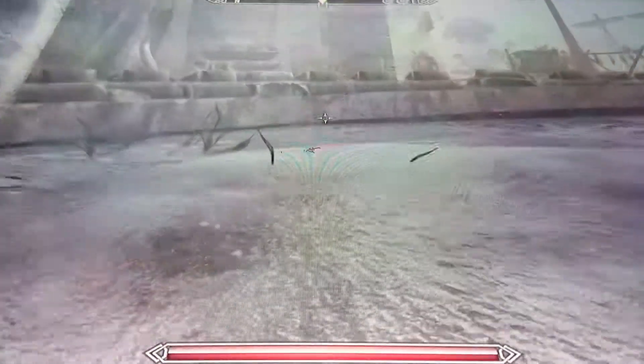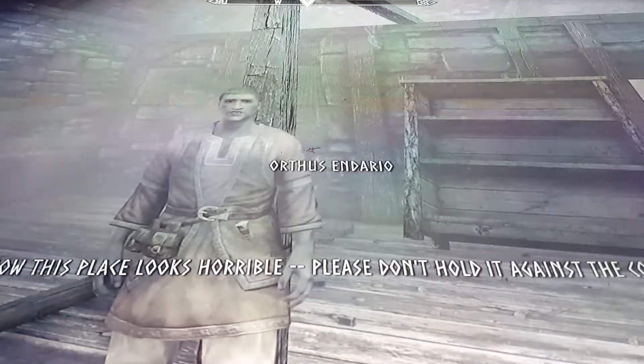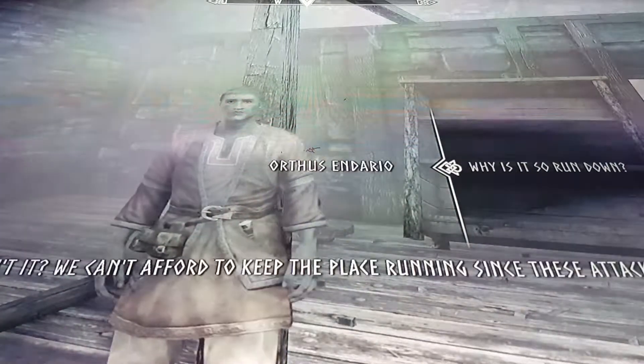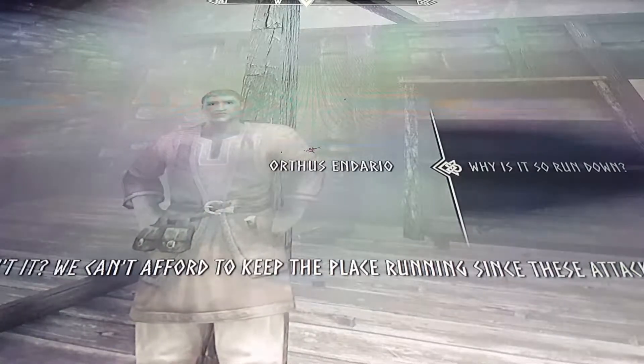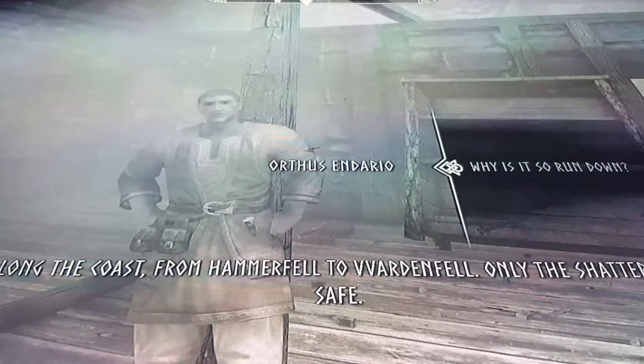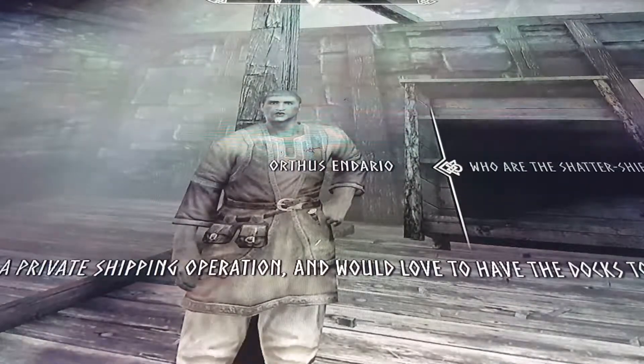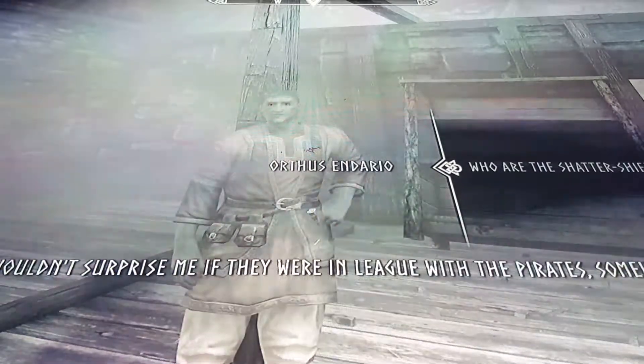I need to get inside the walls — I think there's a docks around here. I've got to jump off. Can I just come up here? I heard they were forming a Dawn Guard. The East Empire Company building is right here — so it looks like they spread quite widely across Skyrim. I need to speak to this dude in this very worn-down looking building. Why is it so run down? It's sad — we can't afford to keep the place running since these attacks started. Pirates raiding all along the coast from Hammerfell to Vardenfell — only the Shattershields appear safe.